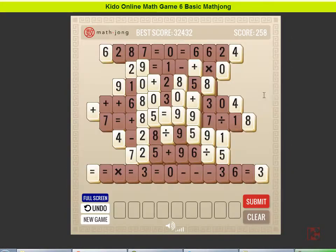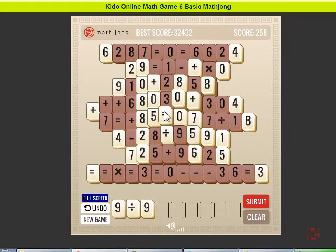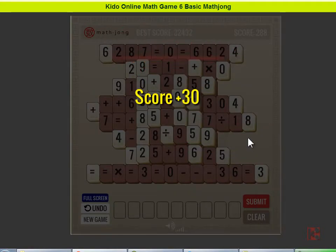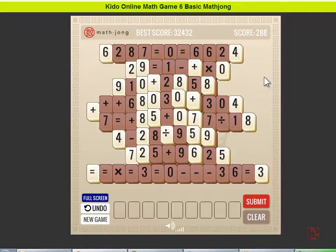Now I make it more complicated. Nine divided by nine, okay, equals one. Wow, a score of 30. But that equation is not so complicated. The more complicated you make it, the higher score you will gain. So I'll try a slightly more complicated equation.